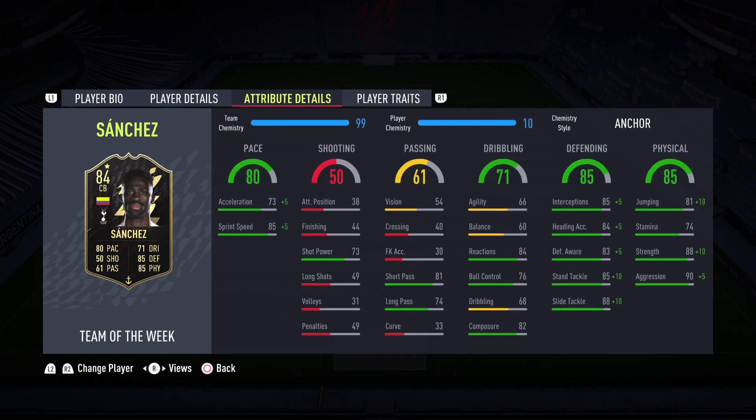Davinson Sanchez is a monster of a wall — he definitely lived up to that Colombian nickname. The biggest pro on the card is the 85 sprint speed; he feels phenomenal. I would go ahead and apply a Shadow chemistry style — that might actually be the way to go. The con is the acceleration; you do feel it on occasions, so put a Shadow on and you're good to go, making him even better than he was in this review.